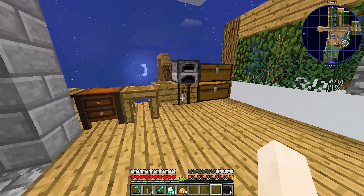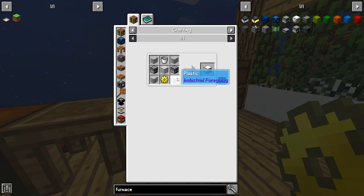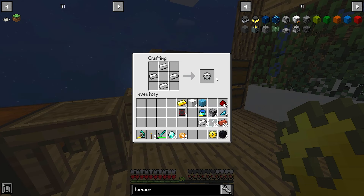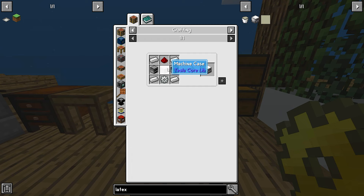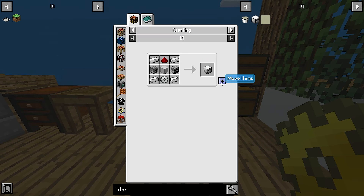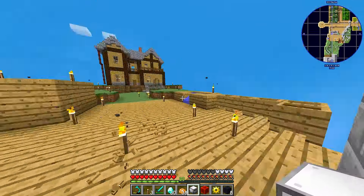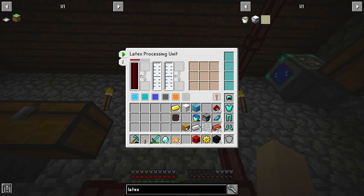I need first a golden gear — I can make it without any problems. Bunk, bunk, bunk — that's golden gear. Next I need plastic for that, I need tiny rubber. I need a latex processing unit — make that. Latex, there you go. Next one is machine case — can I craft it now? Yes I can, thank you. I don't have — I already have furnace, that's alright. So that's everything. I need to connect that as well. It needs to be connected — it can be connected right over there, so that's fine.